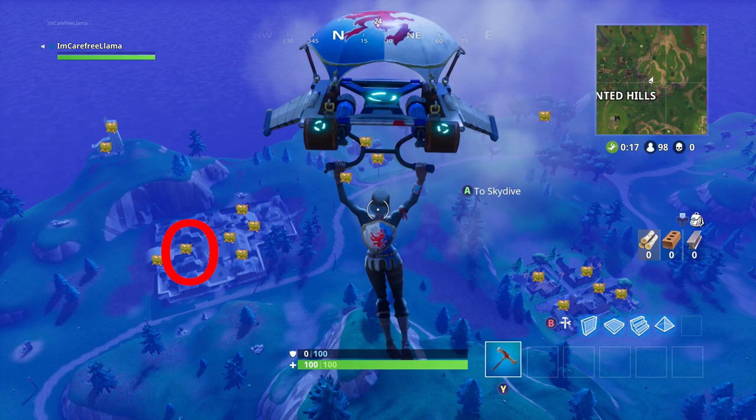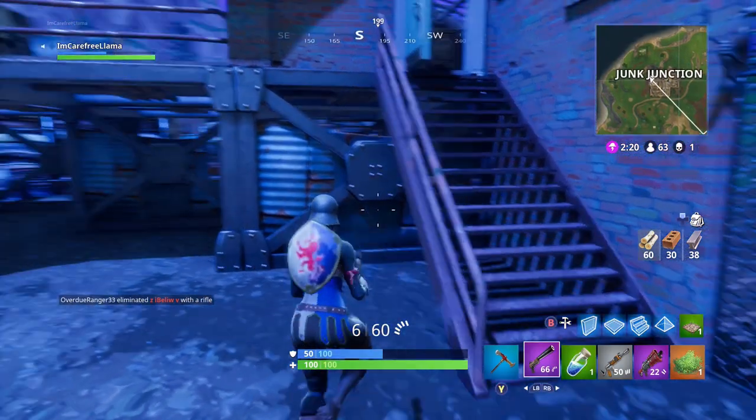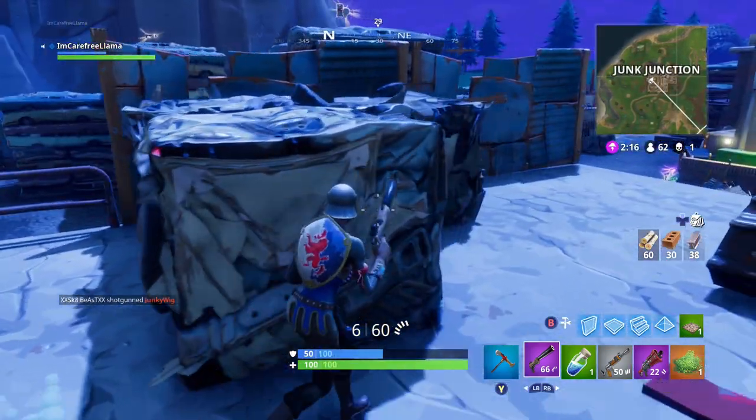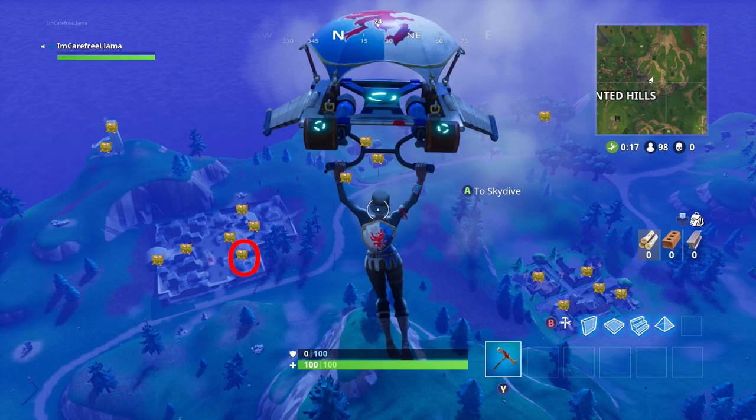Next, we're actually going to go onto the platform itself. Go up these stairs, take a left, go all the way east on the platform behind this junk and you'll find another chest.